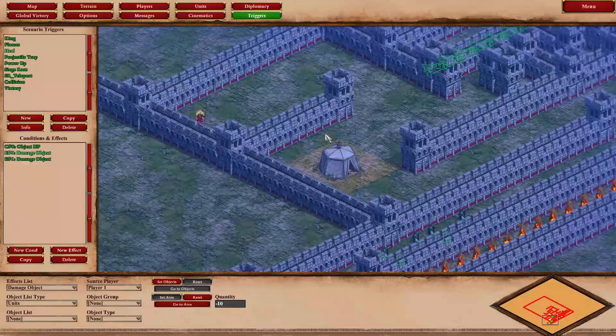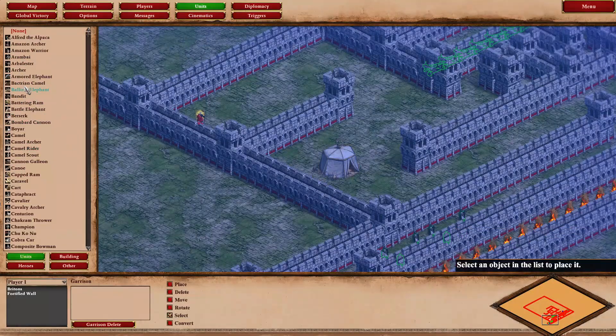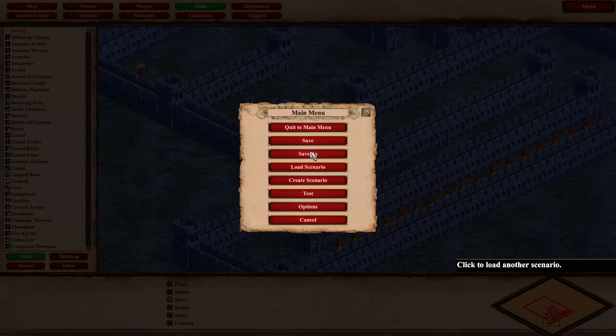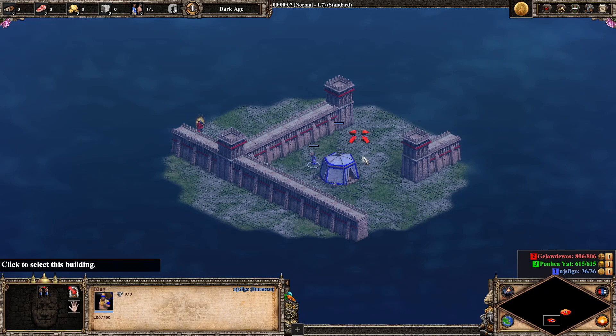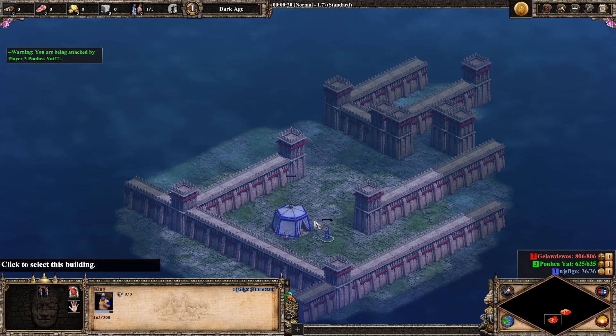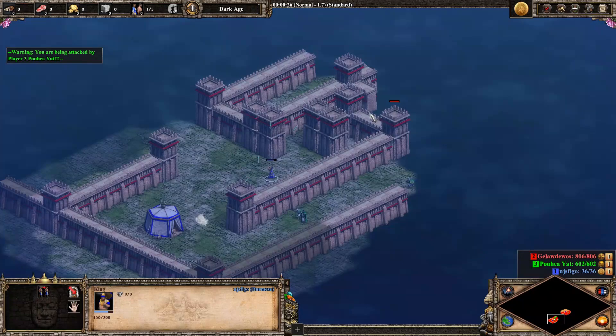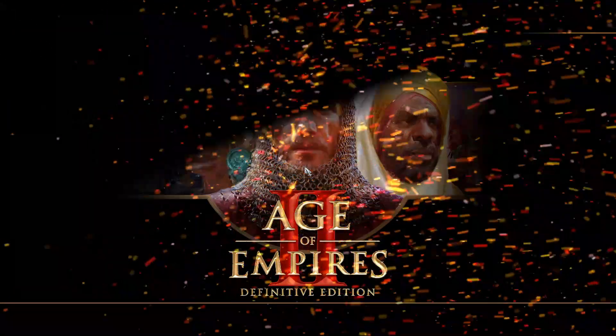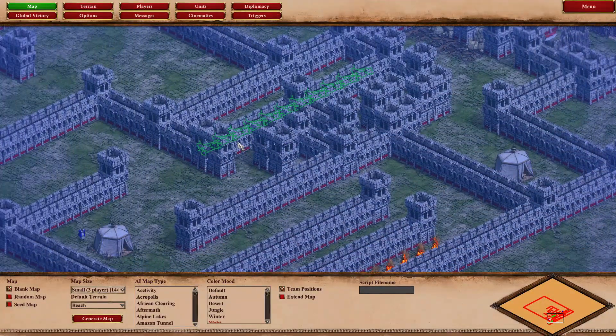We'll teleport the king since we're done with the first section and move on to the next one. Coming from here, you probably wouldn't have seen the red unit. You'd have two choices — try to go through. What is shooting me? There are no visible units, but it's a recreation of a dungeon corridor with stakes or arrows flying out. That's the projectile trap section.